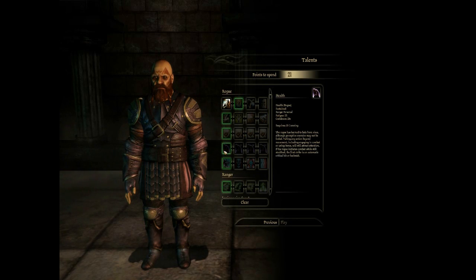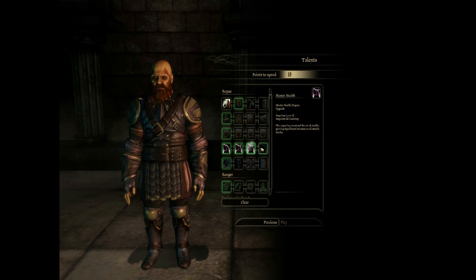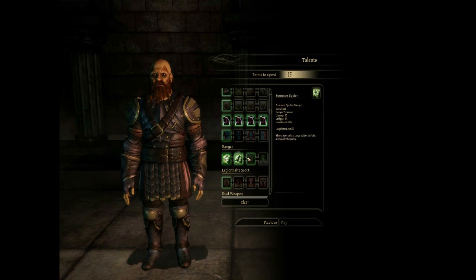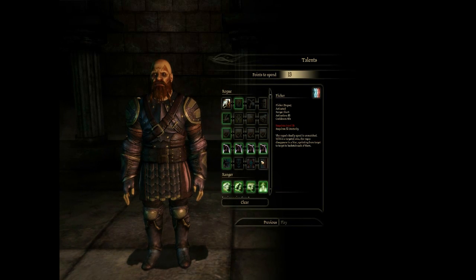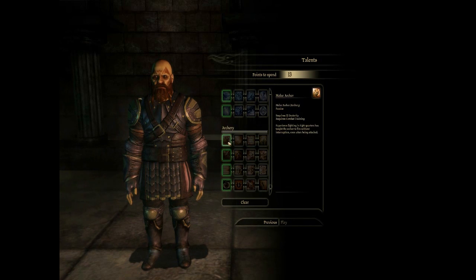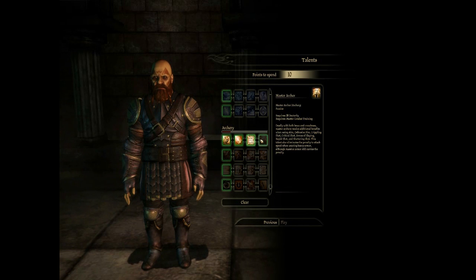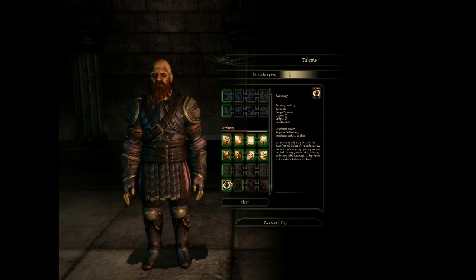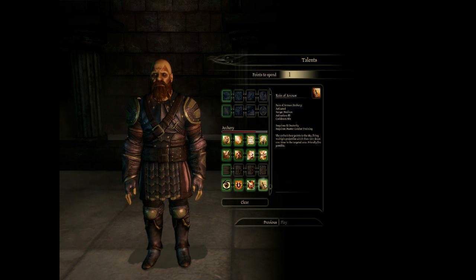I didn't use Stealth too effectively though. I do get a level 4 Ranger. Having a bear out on the field at all times doesn't really do much, but it serves an important role as a distraction. Especially against the Harvester fight it plays a really key role — I don't think I could have won the fight without that dude.